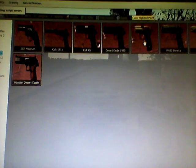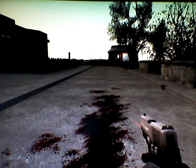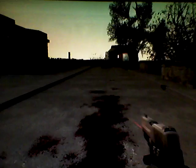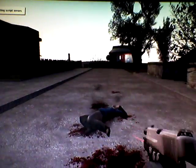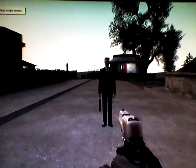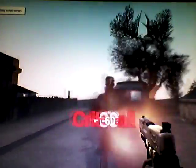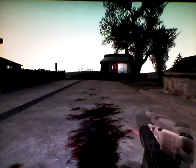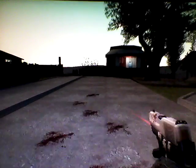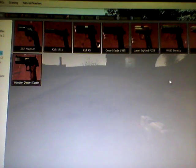Next up, we have the laser-sighted P-228. Oh wow, it's actually got a little laser sight on it. That's actually pretty badass. Let's see how powerful this thing is. I'm not just making G-Man pee blood — that's pretty much how non-powerful this thing is.